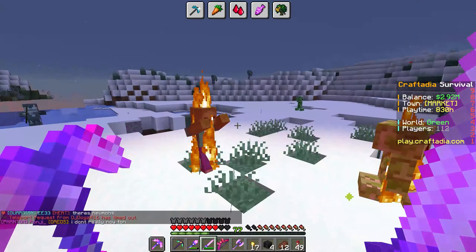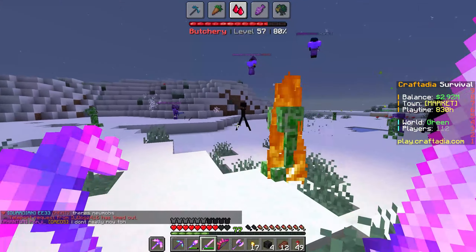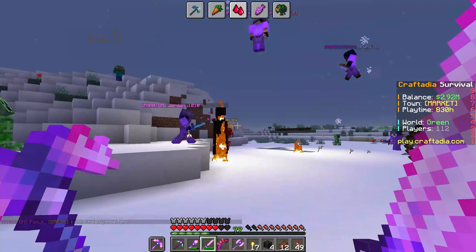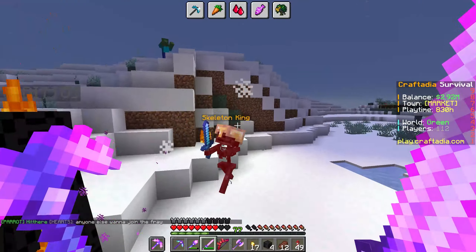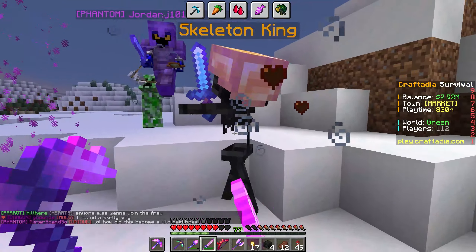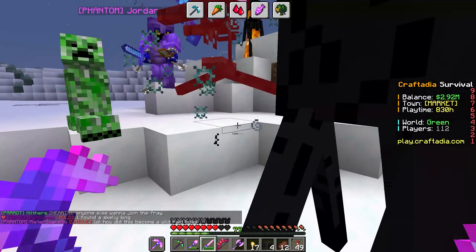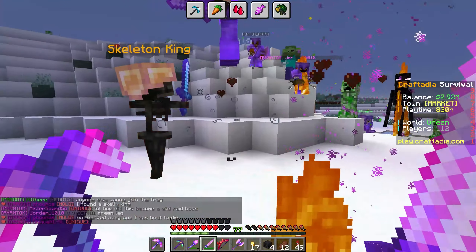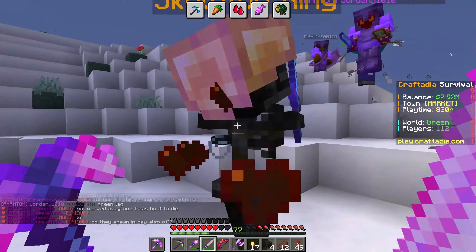We have some pretty weird event going on on the server right now. As you can see, we have this dude right here — coined the Skeleton King. When you come up and try to hit him, I believe he says in chat that nobody can kill the Skeleton King. I haven't seen it yet, but that's what other players are saying.